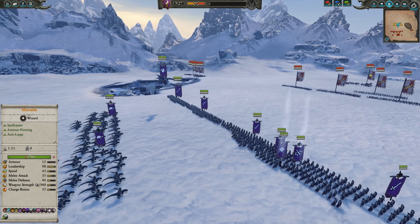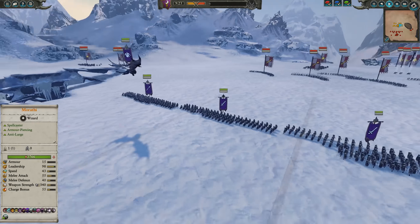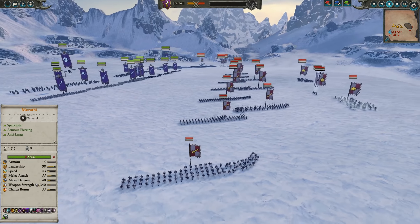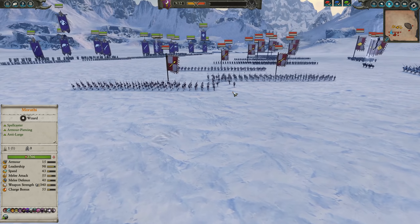Basically, I'm going to try and nerf the enemy's melee attack, and I'm also running two Feral Manticores. These are risky units because they go berserk, but they cause terror. I've brought them because they're cheap terror, and I expected the Empire to bring a mass of state troops — which they did. There's a lot of swordsmen and a lot of spearmen.